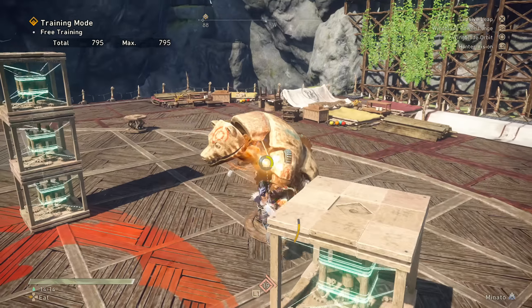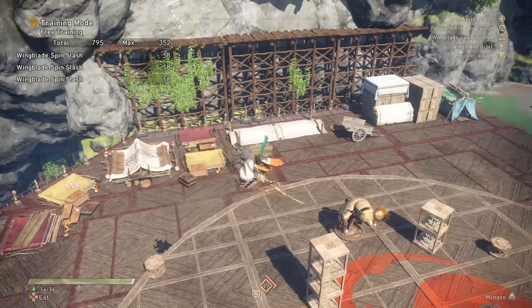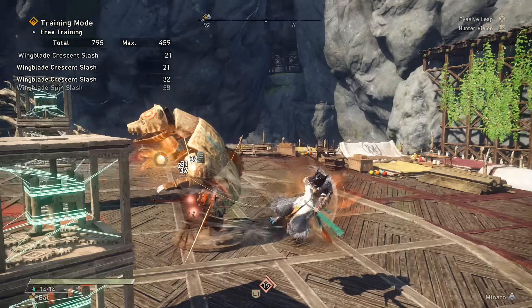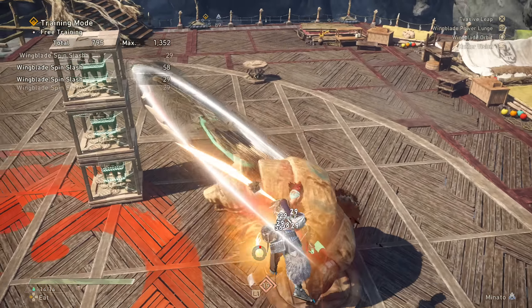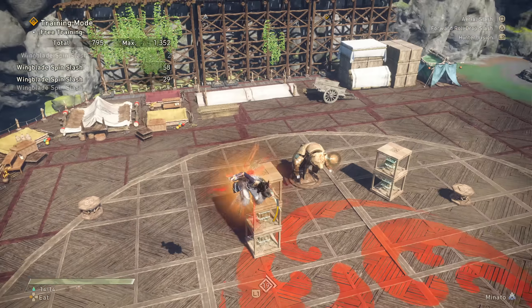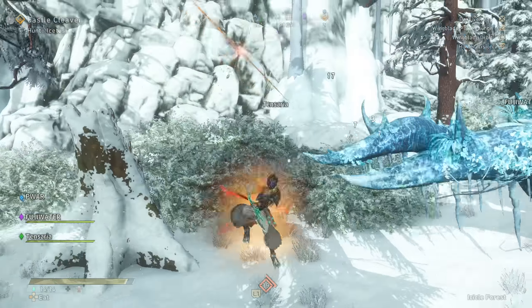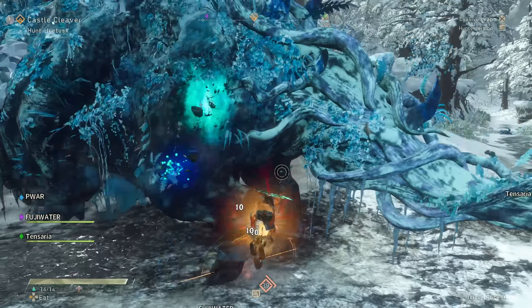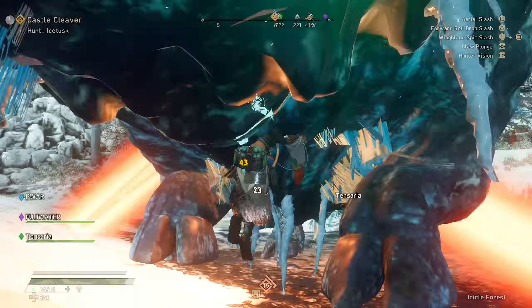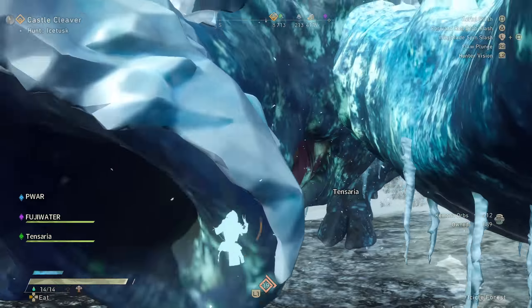Hit R2 to pull in, then hit square or triangle and you start gaining energy around your character. After about 2-3 good landed hits, you'll be in full burst mode with a red aura. You can then choose to stay in this mode where it gives your pulled-in square attacks additional hits, or you can end the airborne state with a pulled-in triangle attack doing a whirlwind into a dive attack that deals huge damage. But this will drain all your meter and you'll have to repeat the process of building back up.